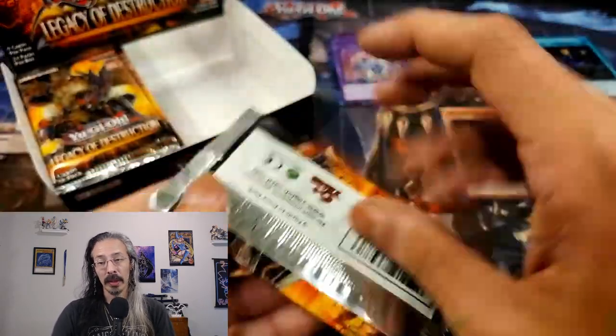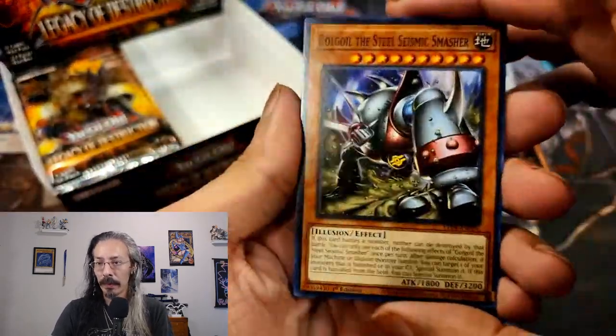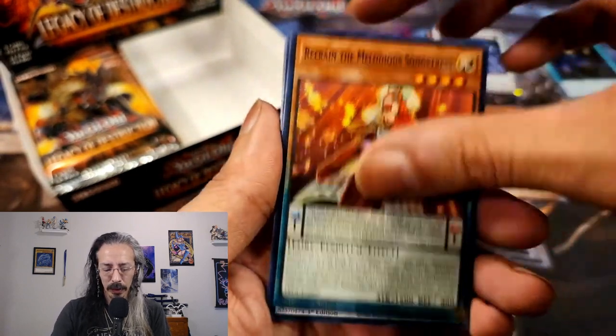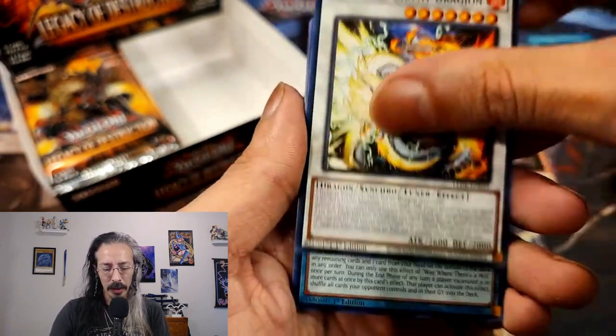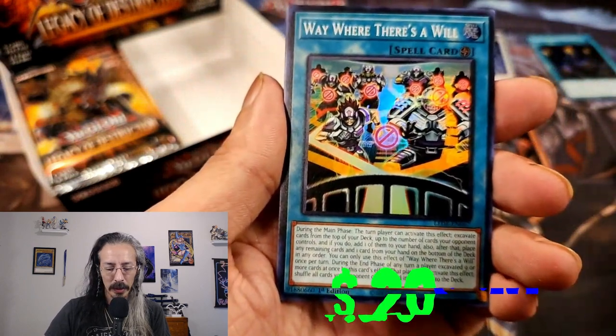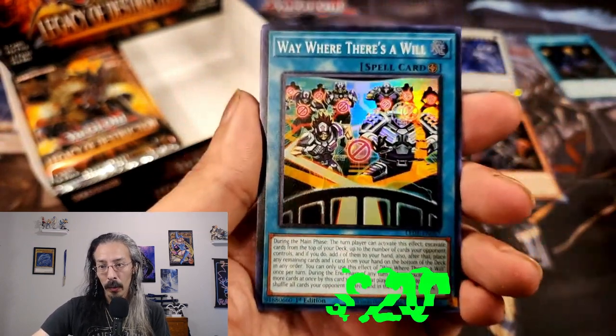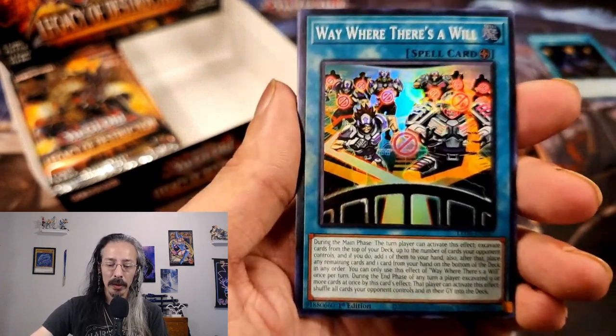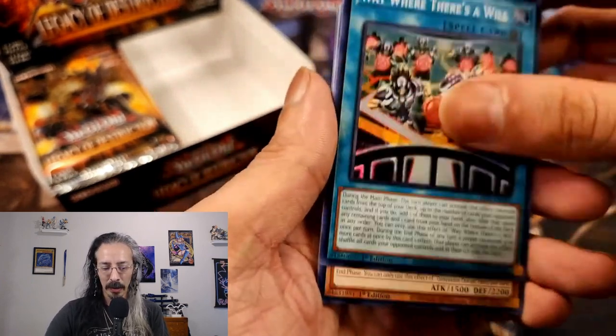Who here has been loving the Storm and Forge relationship slash episode? That one was just so much fun. Alright — we have Golgoyle, Simultaneous, Refrain, Bident Dragion, and Way Where There's a Will. Where there's a will, there's a way — or Way Where There's a Will. Haven't pulled that one yet, that's fun.